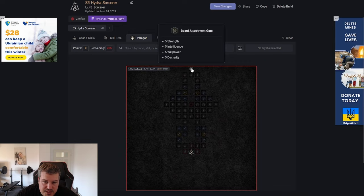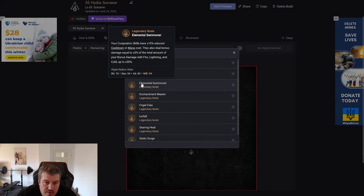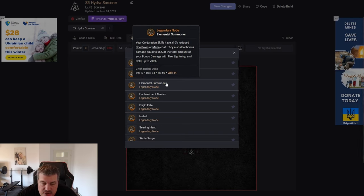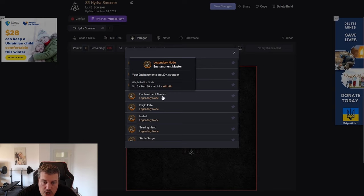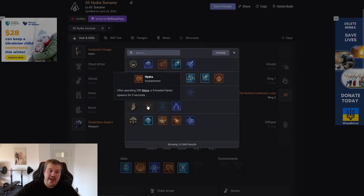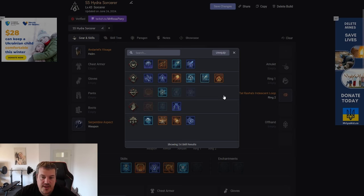Another node I want to check is Enchantment Master, because your enchantments are 20% stronger. There may be interesting interactions with the Hydra enchantment — will it reduce the mana cost, increase the number of heads, or apply only to those five heads? Maybe we get all our heads plus another 20% increase. There are still so many open questions that I hope to answer tomorrow.